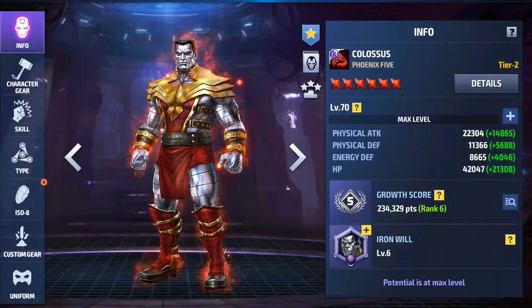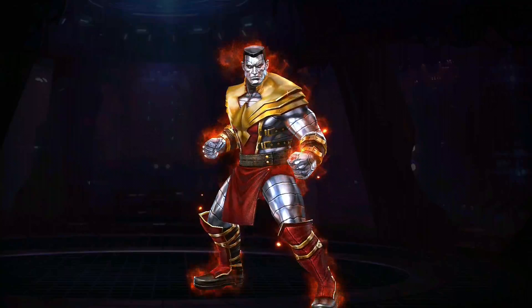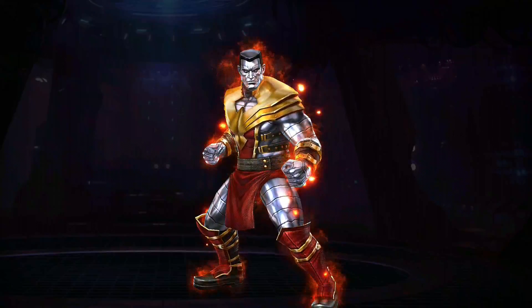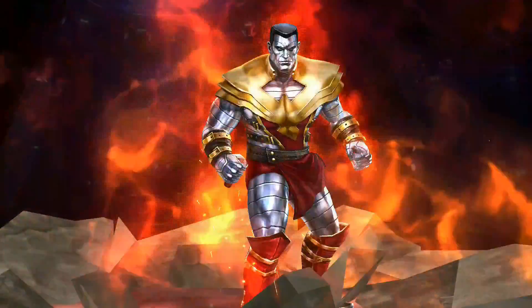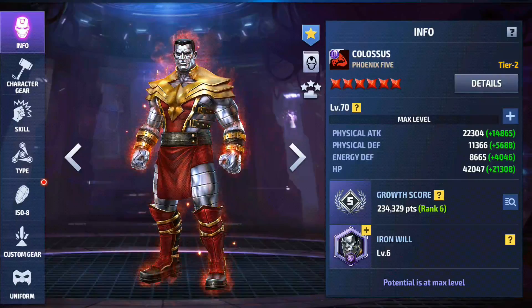For number nine, I will go for Colossus. He is one of the hardest characters to farm biometrics for, so it's difficult to complete the pick quest. This is the best way you can use a premium tier two selector for Colossus. If you already have the above characters, then number nine — Colossus — is the best one. He is also useful as a support character in timeline battle, so you can consider him a good choice.